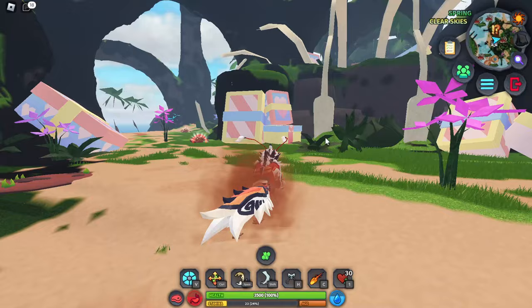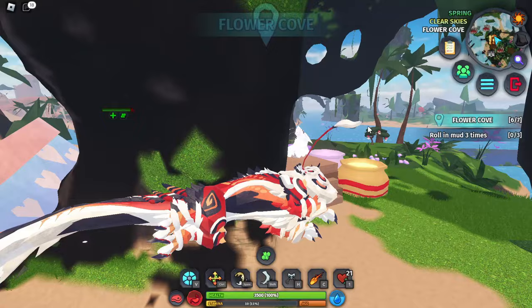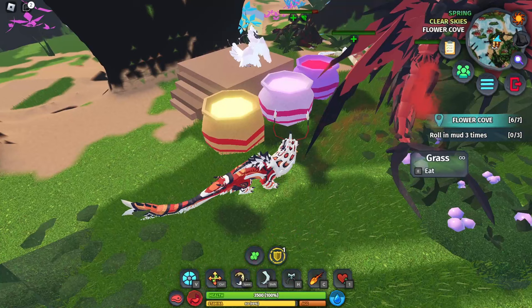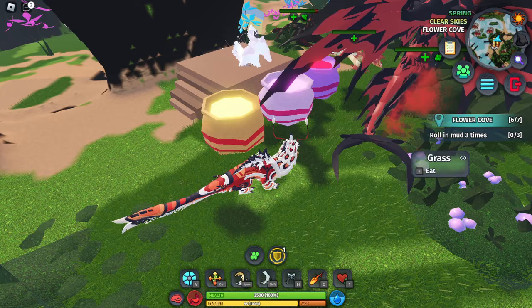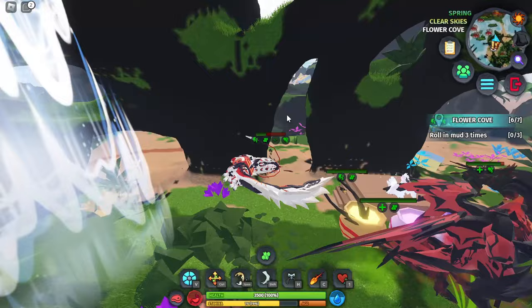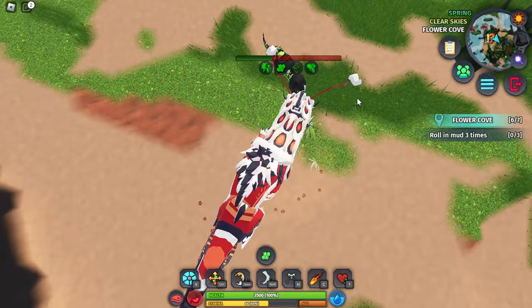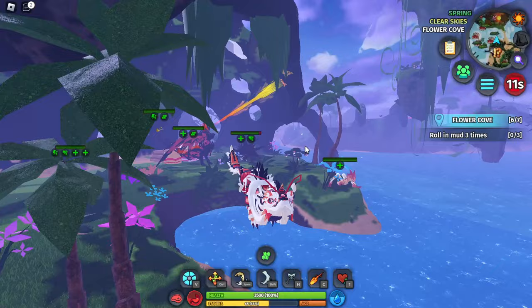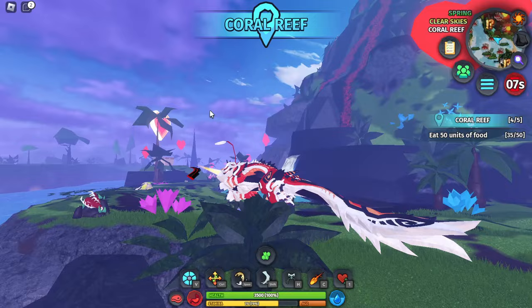There's a brewery over here at Flower Cove, and that's where you use the rose petals. At the orange mark there's a brewery where you give it ingredients: one lovely letter, one chocolate ingredient, and one rose petal. The chocolates you get all around the map, the lovely letters you collect from somewhere on the map, and the rose petal you get from the rose minigame. I think it gives you a surprise - I heard it gives the rose vine plush.